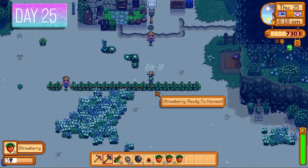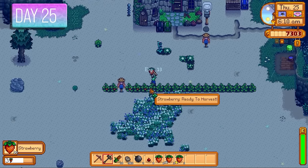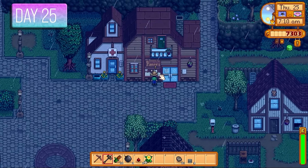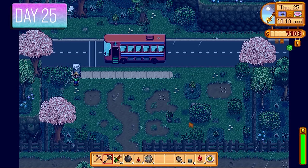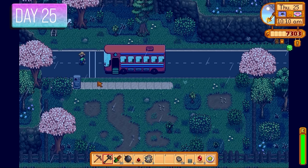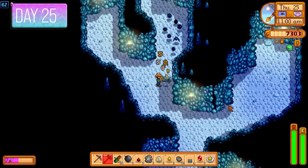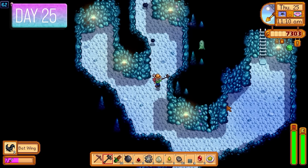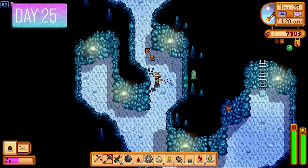Day 25 the strawberries were ready — harvested all 25. I'll sell a few and keep some as gifts. Elliot wanted an iron bar for 360 gold — a no-brainer. I couldn't go to the desert today because Pam doesn't work on the 25th of spring, so it was back to the regular mines. I took out my frustration on the Dust Sprites — still needed 500 kills to get the Burglar Ring.